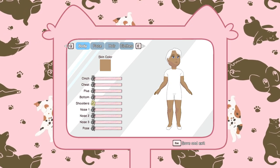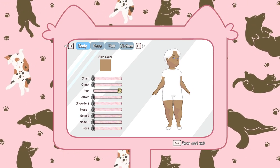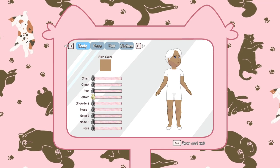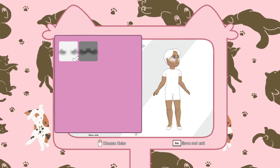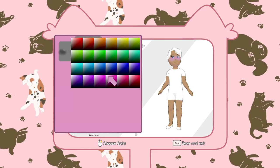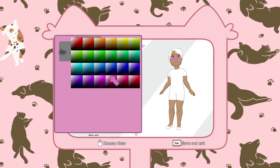For the face, you can mess around with adding some blush to your character like this. This one kind of reminds me a little bit of a kitty, so that might be kind of cute. You move around with WASD if you're playing on keyboard and mouse, then you can change things like this, and then press space.